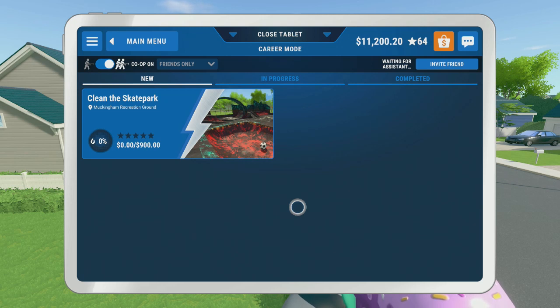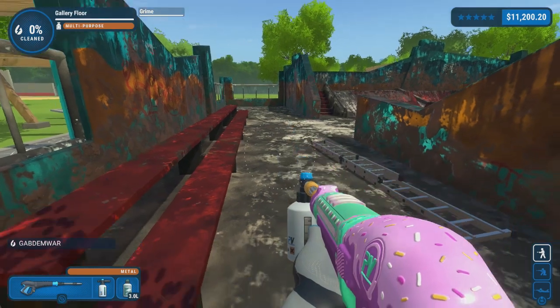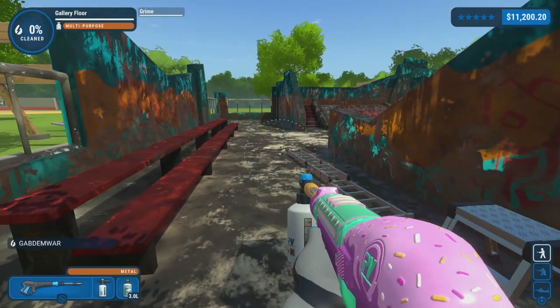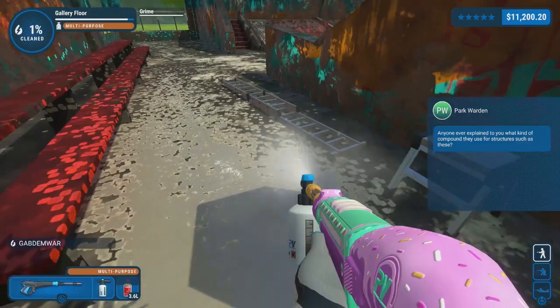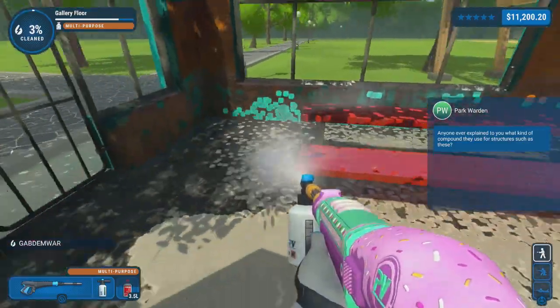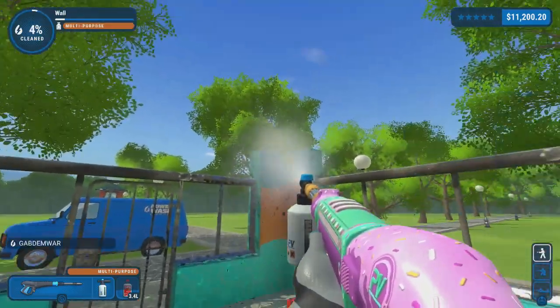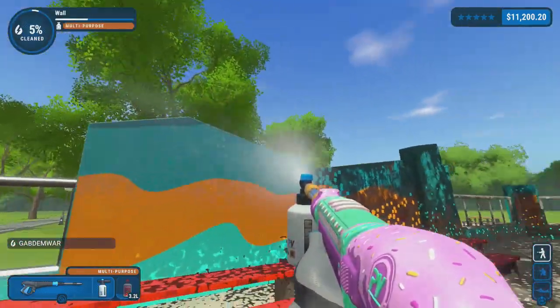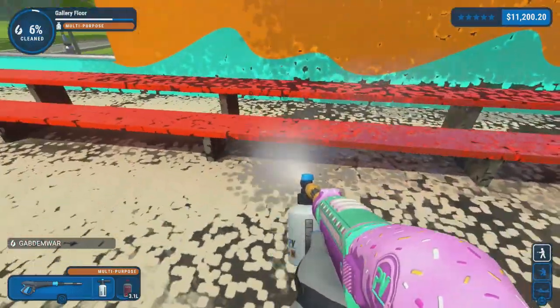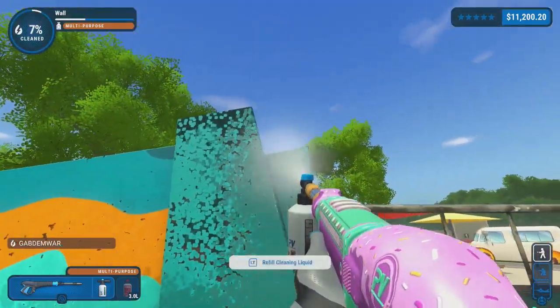We completed three vehicles in this one video, really rushing for these stars — 64 stars now. Unfortunately we do have to do the skate park — I don't have any other mission right now so we have to do this one. Let's go ahead and do it. We're definitely gonna need a lot of multi-purpose cleaner for that. Look at all this dirty stuff — so dirty. This is gonna take a while, it always takes a while for me to do buildings and I hate doing that.